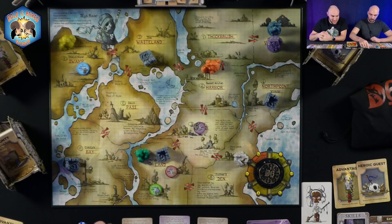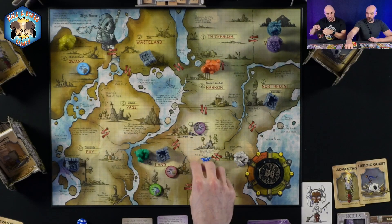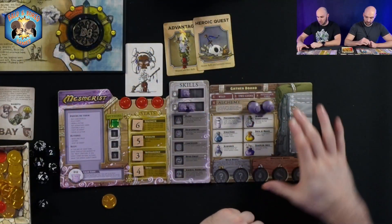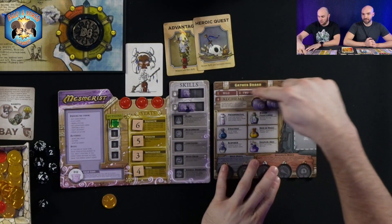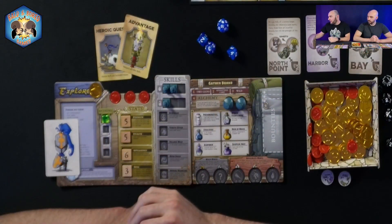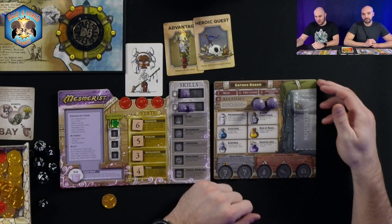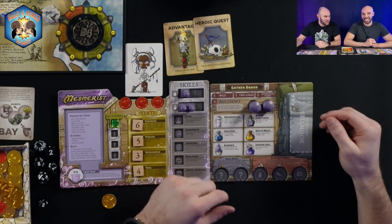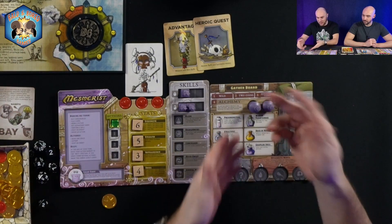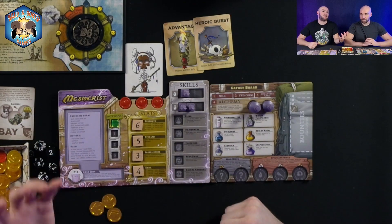At the start of each turn, you spawn new monsters and do an open harvest. You roll a d10 for spawning and a d4 for open gathering. If you roll a three on the d10, a random monster comes out into region three. The d4 result goes to your gather board — each player's gather board is different, so the same number means different things for each player. Whatever you roll, you get that reward — like two coins, an advantage card, or wild.